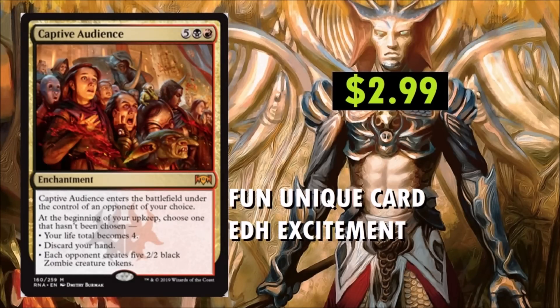Coming in at number 16 is Captive Audience. It's a 7-drop enchantment. It's a really fun, unique card and it's definitely going to bring some excitement to EDH. It's only at $2.99. Captive Audience enters the battlefield under the control of an opponent of your choice. At the beginning of your upkeep, choose one that hasn't been chosen: your life total becomes 4, discard your hand, or each opponent creates five 2/2 Black Zombie Creature Tokens. I don't see this seeing a lot of standard play, maybe a 1-of in some crazy control Rakdos build. But definitely we'll see play in Commander. I wonder if a card like this could be banned in Commander — probably not, but it's a really neat card.